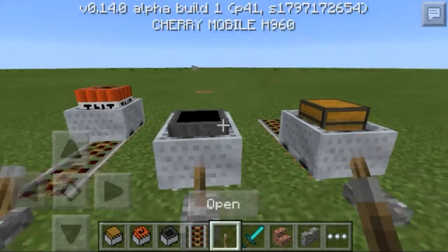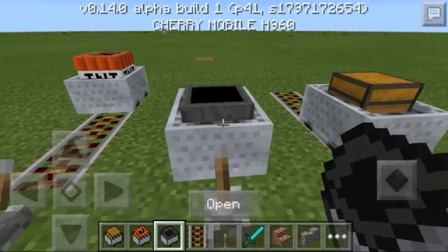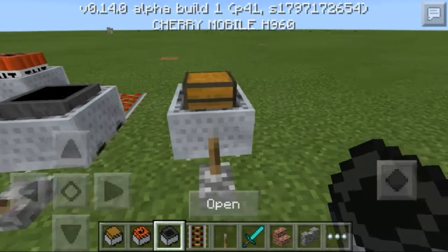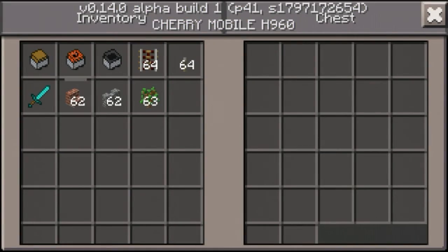Now we have this minecart with — oh, it's a hopper. What does it do? Actually I have no idea what a hopper does — oh, it's just like storage and such, I guess. And we also have a minecart with a chest, so it's just like more storage.